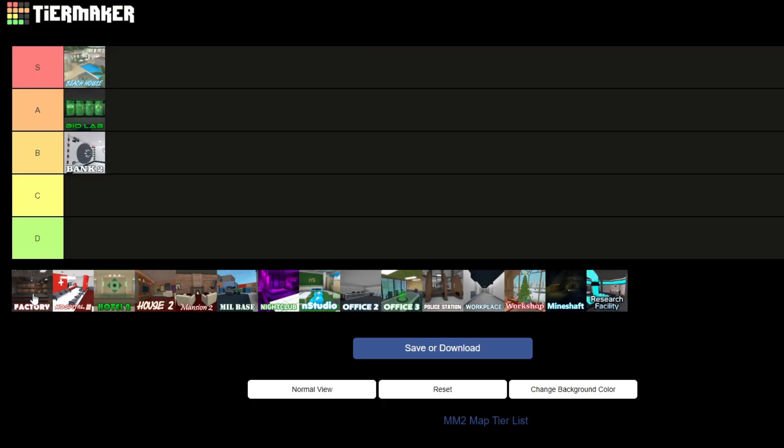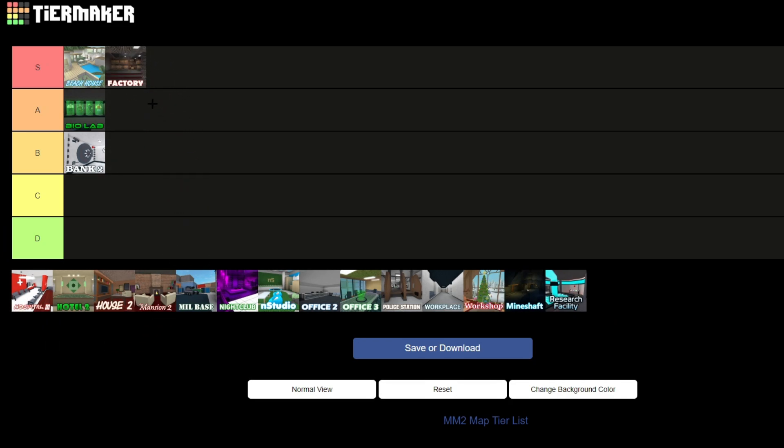Next we have Factory. Factory is like one of the best maps. There's an outside, an inside, and an underground. It's very open and wide and really creative, and the detail in it is really good, so Factory goes into S tier.